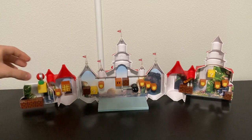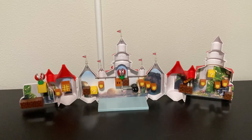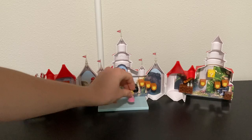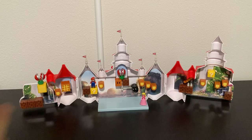We'll add in a Piranha Plant here, open up the mouth — it does have an open mouth which looks really cool. We'll pose one on here, and in total it looks really nice. You can also add Mario onto these blocks so he's off on an adventure, and we'll put Peach there since she's watching him do the obstacle course.